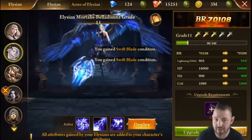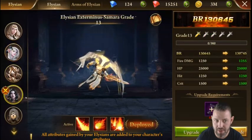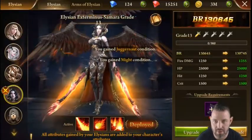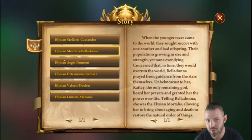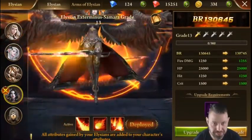Each Elysian is going to have different special attacks, so depending on what you want, there are ones that help with healing and defense as opposed to offense. Look into that on your own — I won't go too far into it to keep this a quick episode. You can also read their stories if you want a bit more depth to the game.